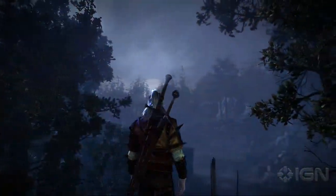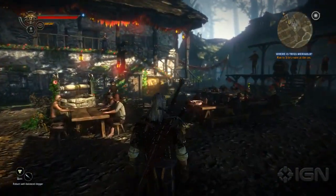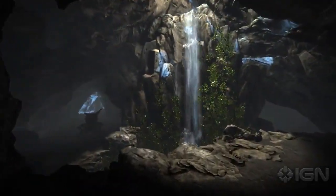In The Witcher 2 you'll experience numerous types of open locations, such as cities, fields, and forests — and many different enclosed ones like taverns, caves or dungeons.